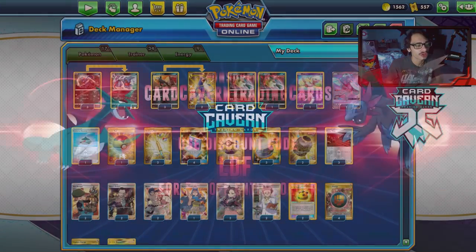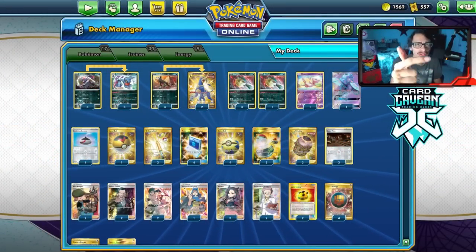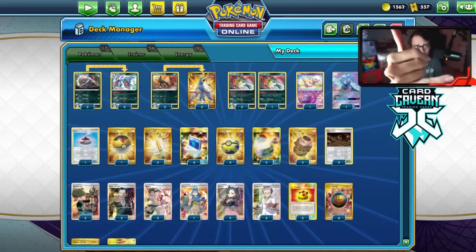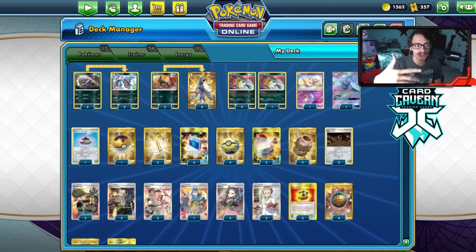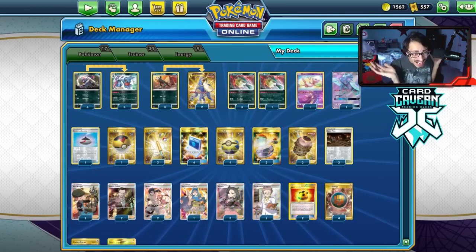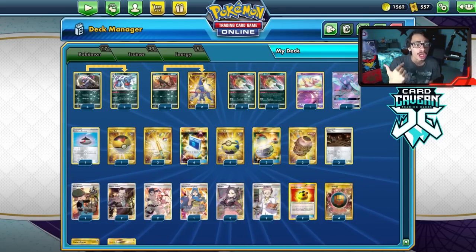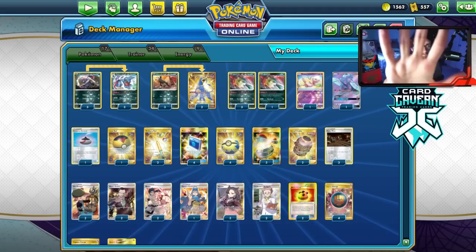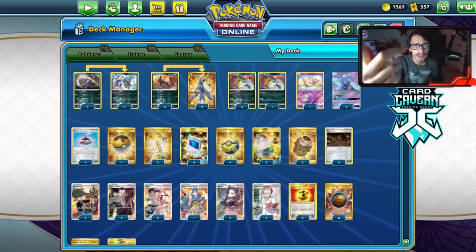Before we get into the video, shout out to the sponsor Cardcaven TCG. If you're ever looking for any PTCGO pack codes, get them over at Cardcaven. They sell codes online for the cheapest — sets like Chilling Rain, Battle Style, Sword and Shield Base Set, Rebel Clash, Darkness Ablaze. Or any GX or V-Promo codes, sleeve codes, any PTCGO codes whatsoever. At checkout you can use my discount code LDF for a 5% discount on your order.